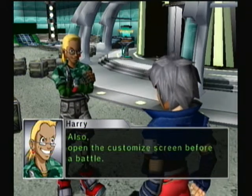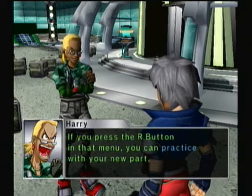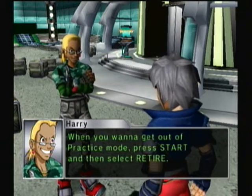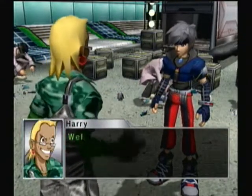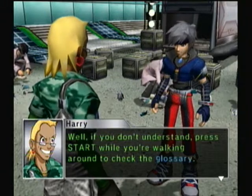Also, open the customized screen before battle. If you push the R button in that menu, you can practice with your new part. When you want to get out of the practice mode, press start and then select. Got it? Alright, that's not too hard to understand. Got it. You sure? Well, if you don't understand, press start while you're walking around to check the glossary.